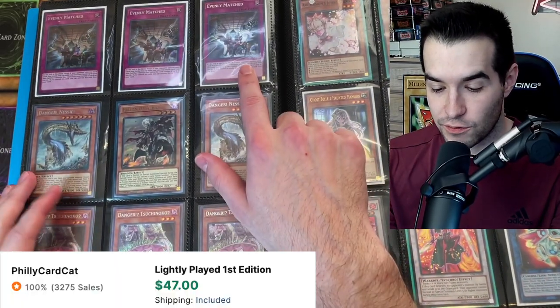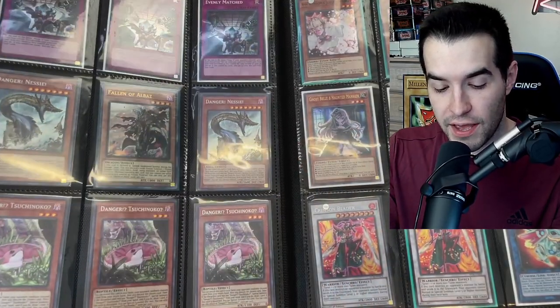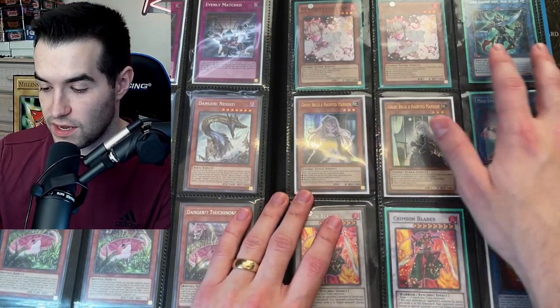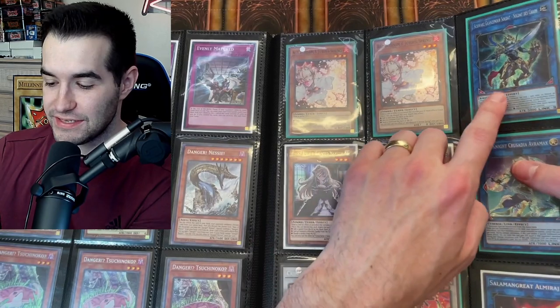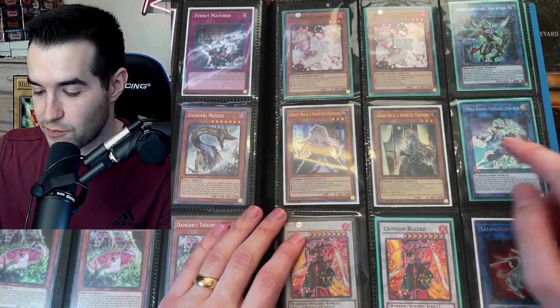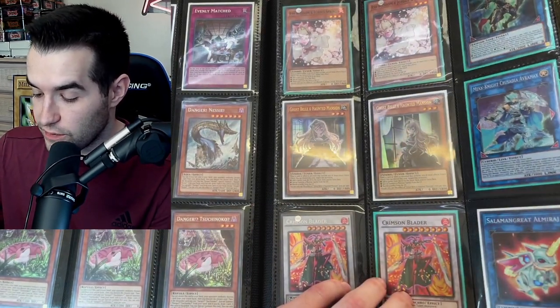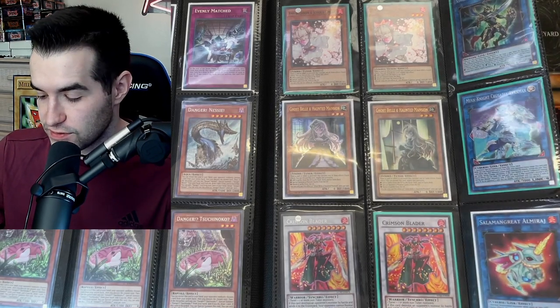Evenly Matched — I think that's the original Circuit Break Secret Rare. Danger Nessie. Fallen of Al-Baz. Danger down here. A couple of Ash Blossoms — I think these are Super Rares. Is this a foreign Black Luster Soldier? He's ridiculously high rarity at this point. Crusadia Avramax. A couple of Ghost Bells. Crimson Blader and Salamangreat Almirage — is that a Secret Rare? Cool. I usually have Ultras from Duov or something, so this is pretty cool to have.